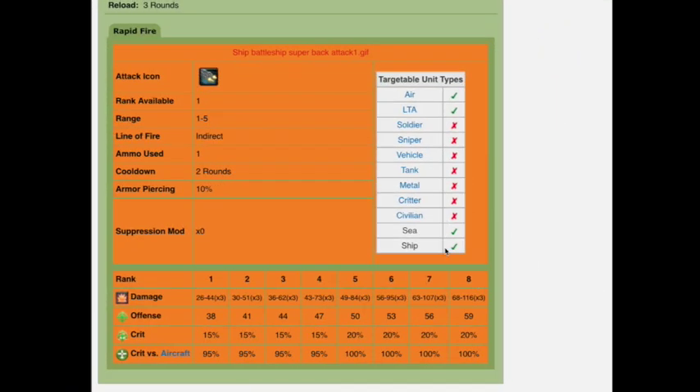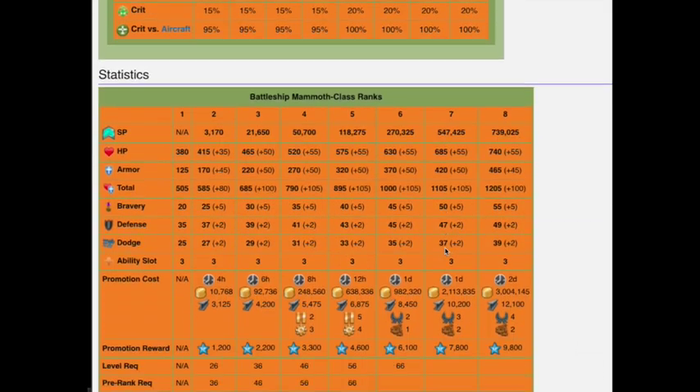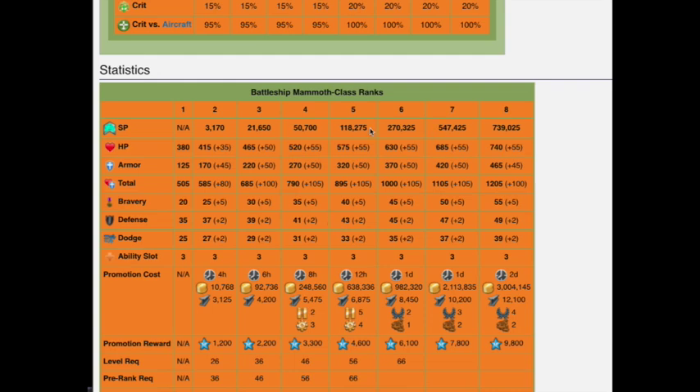If you like the stats, hang on. If you don't, you can check out and make your decision on whether the unit is worthwhile buying. At rank 5 it has a total of 895 health, which is nice. Defenses are a little low — it's not going to dodge much of anything. Three ability shots, which stays the same. Ranking this guy up is not going to be too difficult.